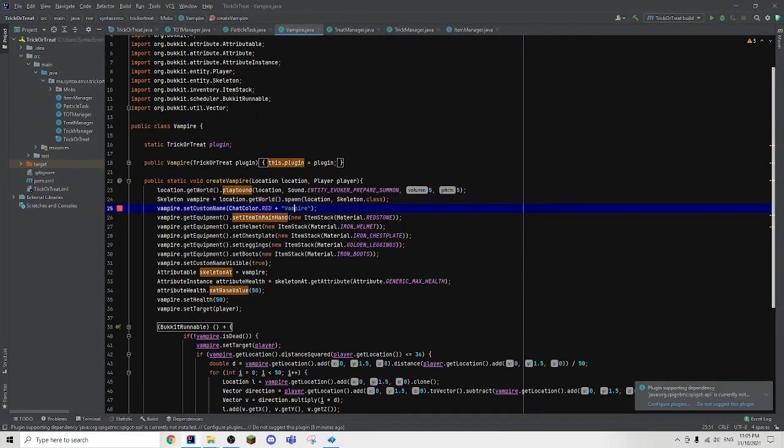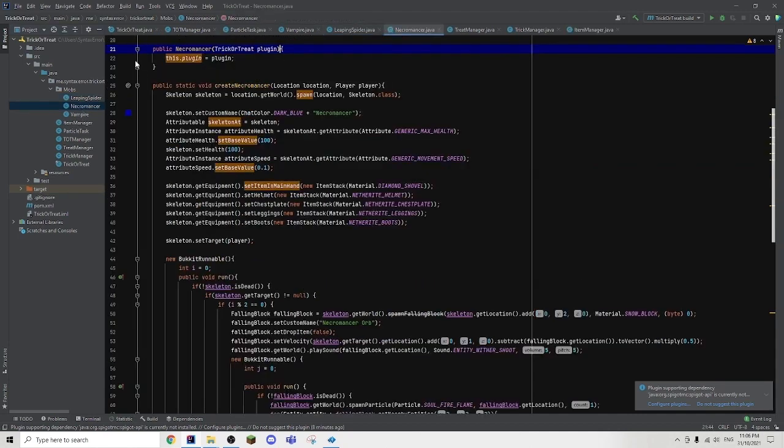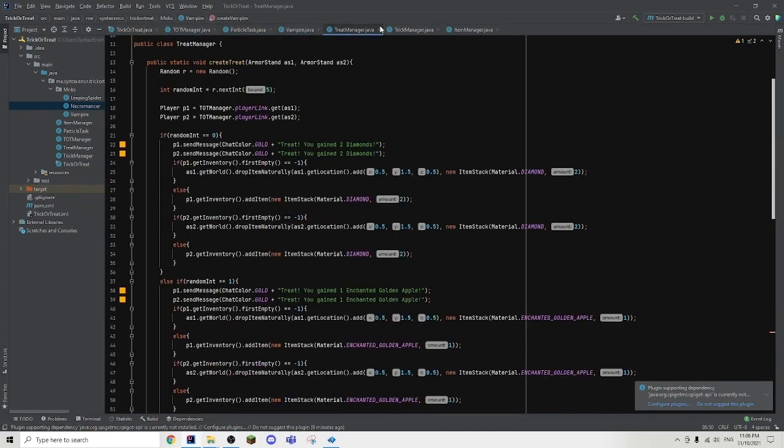There are actually two more mobs: the leaping spider and the necromancer. Those might sound familiar because they were from the custom mob videos we created earlier. Since one mob sounded a bit too little, I may or may not have just copied and pasted them directly in from those tutorials. Anyway, we're not going to count the leaping spider or the necromancer — so basically these are all the things that happened within that one hour of coding.